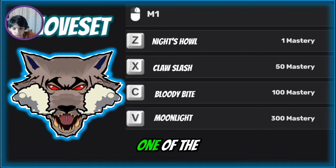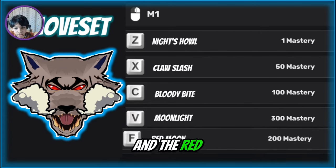Moonlight is one of the good moves — it'll buff you and also stun your opponent. Basically it's a move that stuns them and shines light.